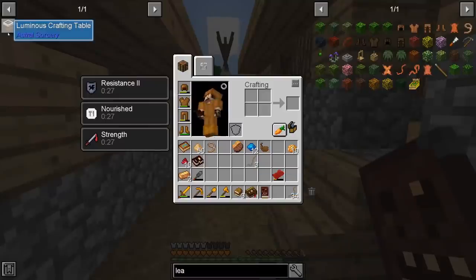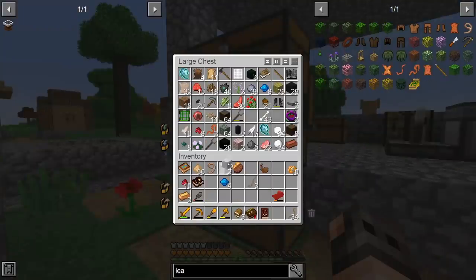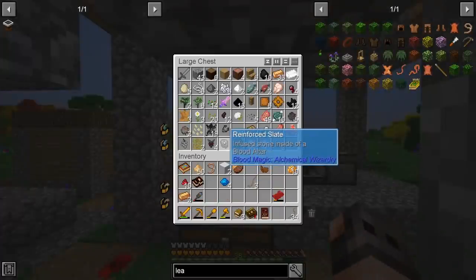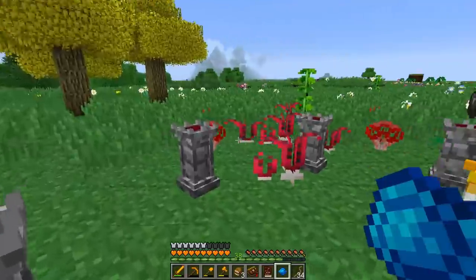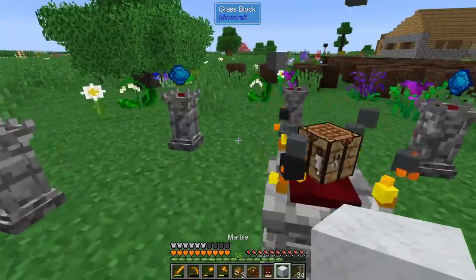We just need to charge it up - we only need 1000. We are going to need 4 aquamarine, 2 marble, and this one is from Chisel, not from Astral Sorcery, but it says any marble. We also need 2 reinforced slates. I honestly hope that this works, because we don't have access to any kind of marble except this one.